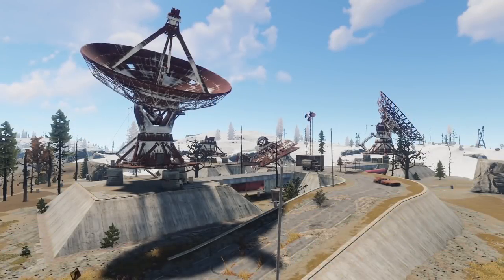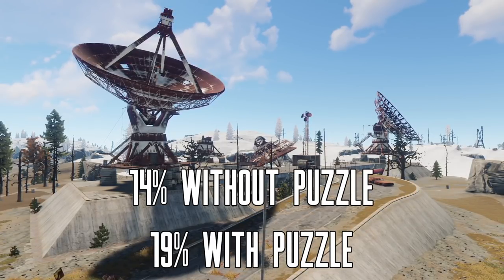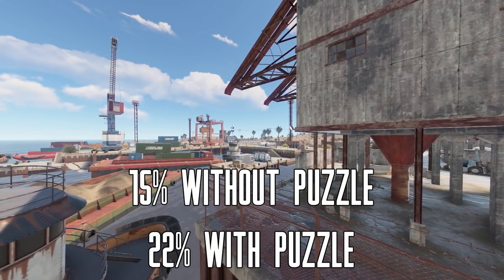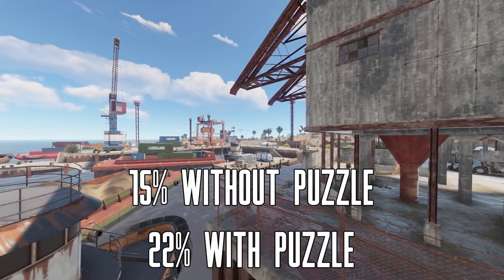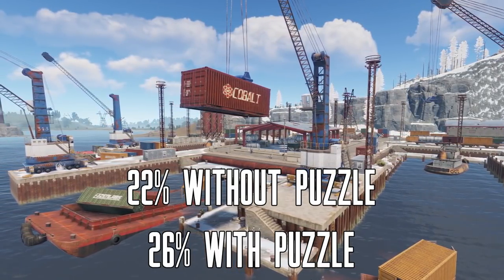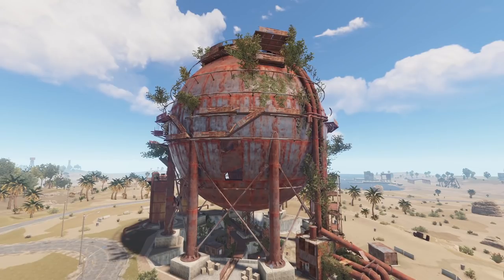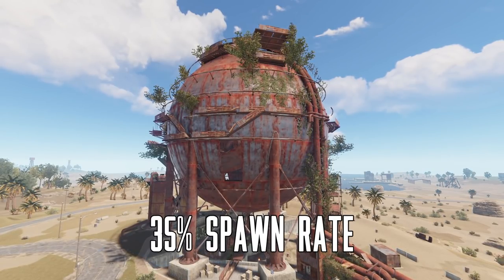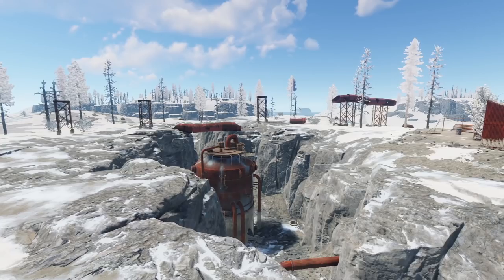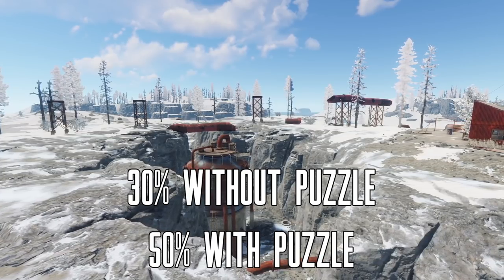Now onto the tier 1 monuments. Satellite dish is the worst in this section, with a 14% chance if you don't do the keycard puzzle, and a 19% chance if you do. Small Harbor is a tiny bit better, with a 15% chance without the puzzle and a 22% chance with. Large Harbor has a 22% chance without the puzzle and a 26% chance if you do the puzzle. The dome is a very good tier 1 monument with a 35% chance of spawning a gun in one of its 10 total crates. The best tier 1 monument is the sewer branch — without doing the puzzle you have a 30% chance, and a 50% chance if you do the puzzle.